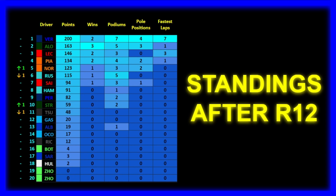Yuki Tsunoda drops to P11 in the drivers' championship — 48 points for him. P12 is Pierre Gasly on 20 points. P13 is Albon on 19 points. P14 is Ocon with 17 points. P15 is Daniel Ricciardo with 12 points. Valtteri Bottas in P16 with 4 points. P17 is Logan Sargent on 3 points — scoring points, but still only P17 in the championship. P18 is Nico Hulkenberg on 2 points, and P20 is Magnussen — both scoring zero points so far. Apologies for the display error showing Guanyu Zhou twice.